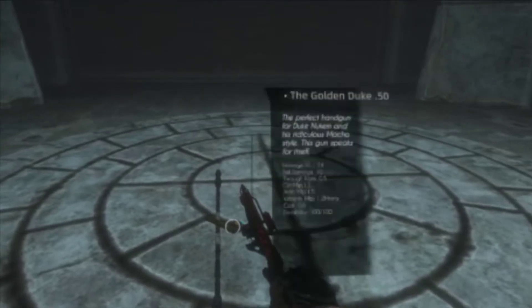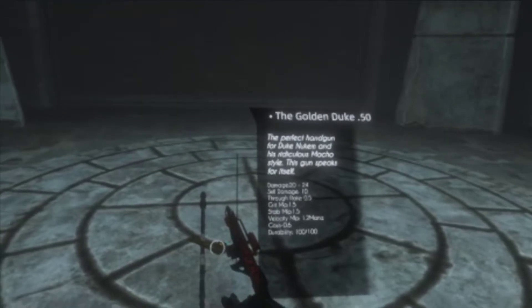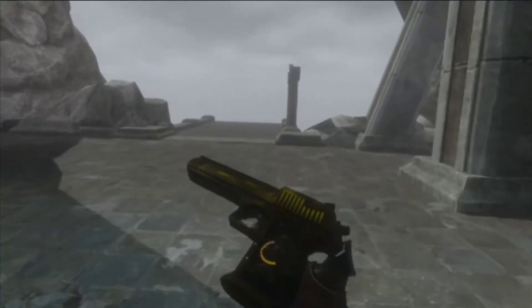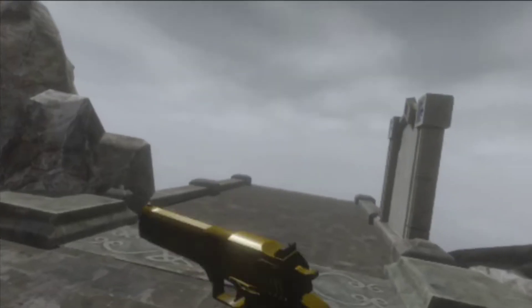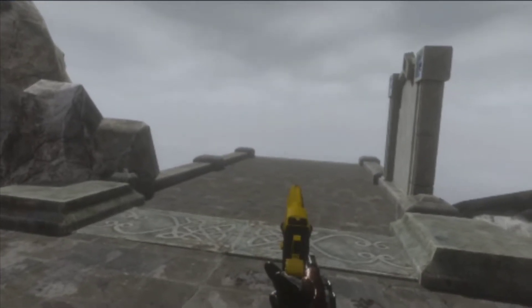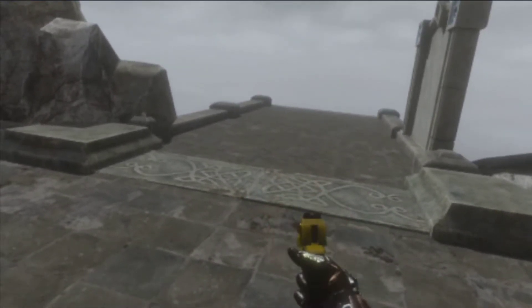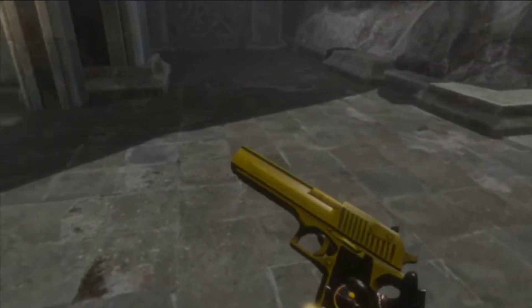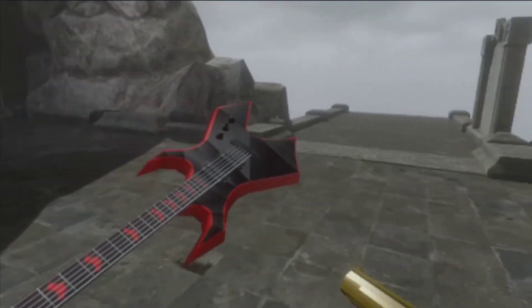Next, we're going to be going with one of the probably best pistols you're going to have right now — the Golden Duke. This is what it looks like: a really, really pretty pistol with a nuclear symbol. You can probably guess what this does, but I'm just going to let it do the talking. How freaking awesome is that? That has got a kick to it, my guys.